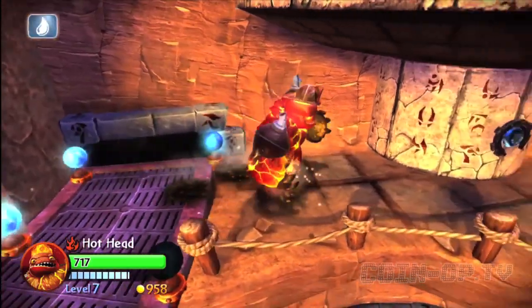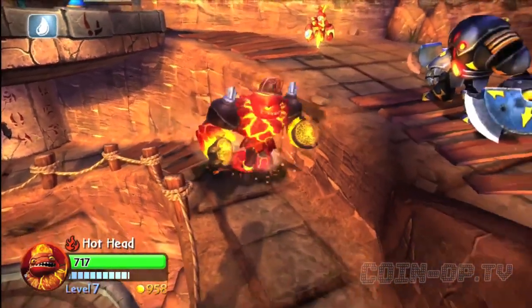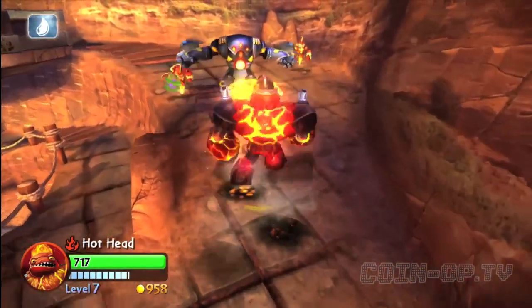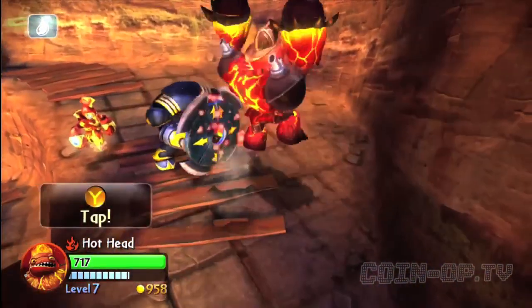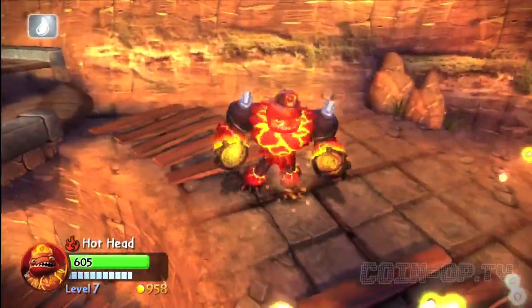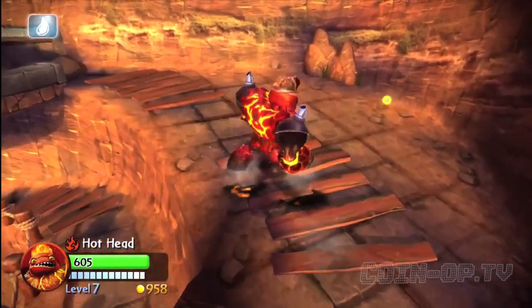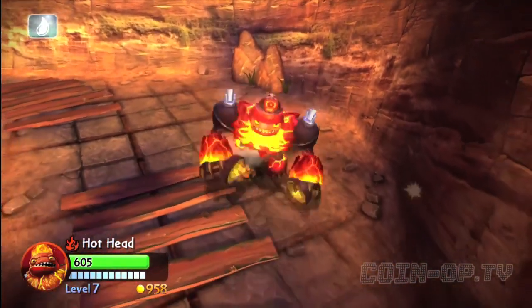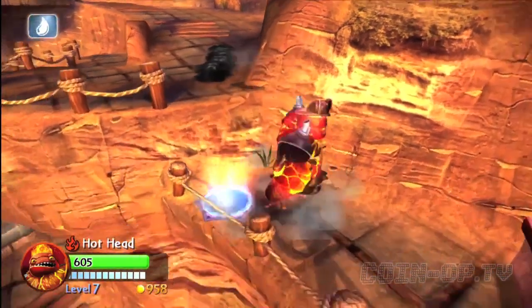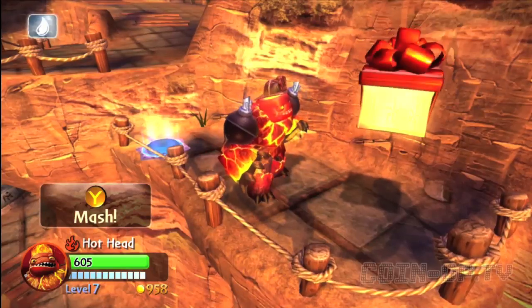Once you get out of that area, you're going to walk along this ridge over to the right here. You're going to see some bad guys waiting to take you out, and you can fight them if you want — take them out. I have Hothead leveled up all the way here, so you can kind of see some of his abilities. I'm working on my Hothead 101 video as we speak, so I should have that up — if not this weekend, then soon. Make sure you check that out. And then I walk over this little ledge here and you're going to get another hat, and this is the last collectible for Chapter 6.